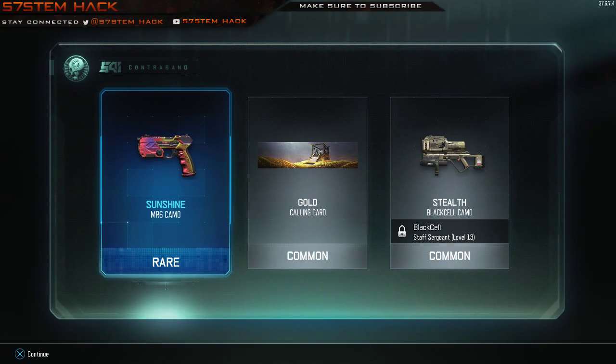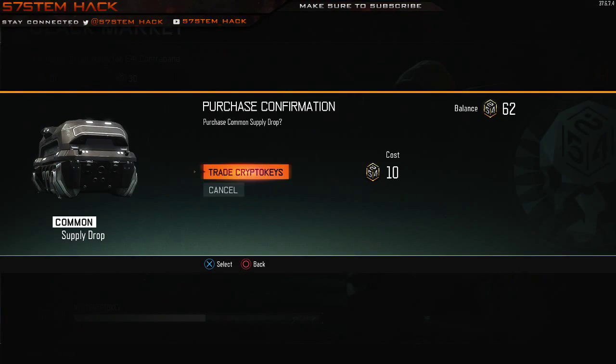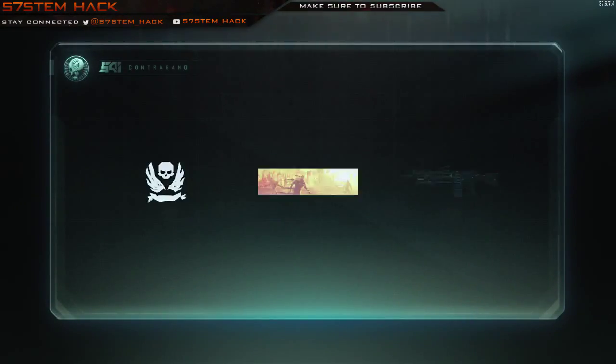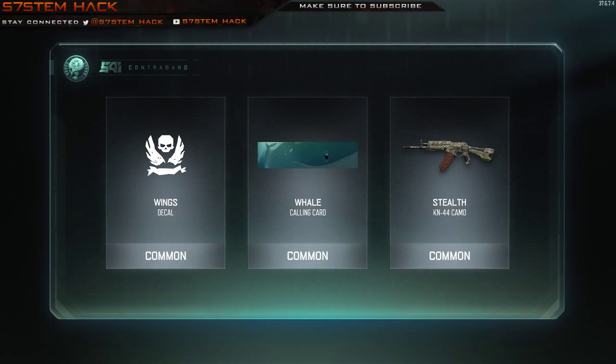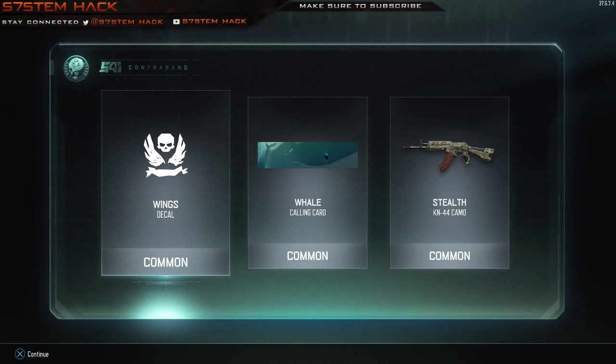Gold calling card — not bad. The Stealth — actually I already have the Stealth, I was using it before the last prestige. I want to see what it is as bad as you do. Wing is all in Stealth again. Not thrilled on any one of these.